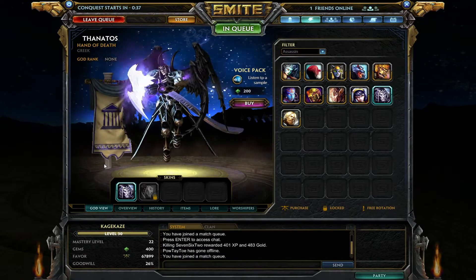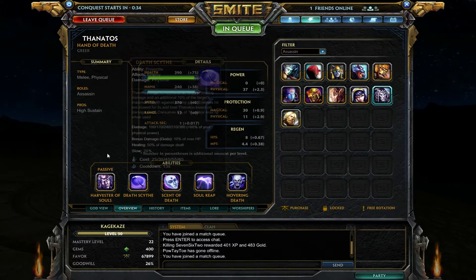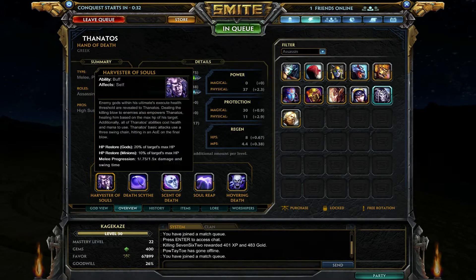I really love the design of this god — having a death god with a scythe, what can I say? Taking a quick look at him before I get into a game, we've got Harvester of Souls: enemy gods within your ultimate execute range are always revealed to you. Dealing the killing blow to enemies will empower Thanatos, healing him based on the maximum hit points of the target he's killed. All abilities cost health as well as mana to use. Basic attacks have a three-swing chain with an AoE on the final blow.